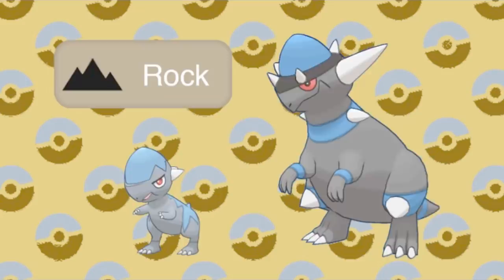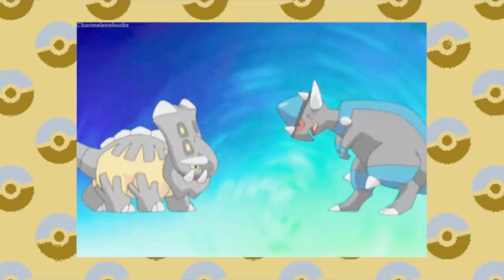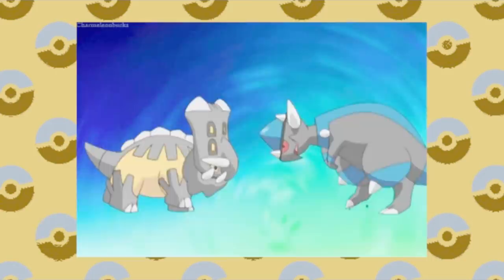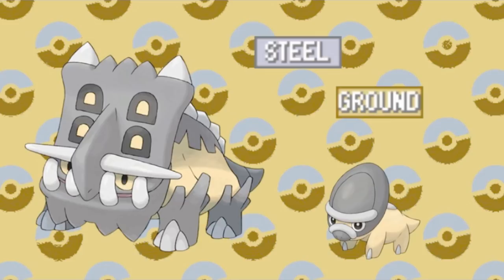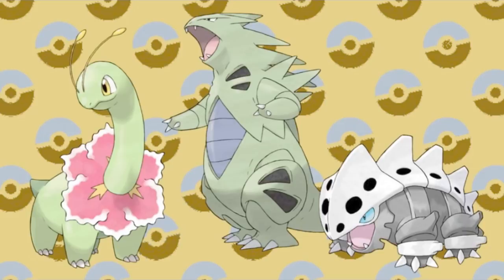However, our friends Shieldon and Bastiodon are a different story. Obviously these two are Steel types through and through, but were they always Rock types like their friends? I'm not so sure that they would be. I could realistically see these two being Ground types, considering their environment. It also may be possible that these massive reptiles were once Dragon types, but if we're going with that logic, any big dinosaur-looking Pokemon would have to be a Dragon type. So we'll stick with the Ground typing for now.